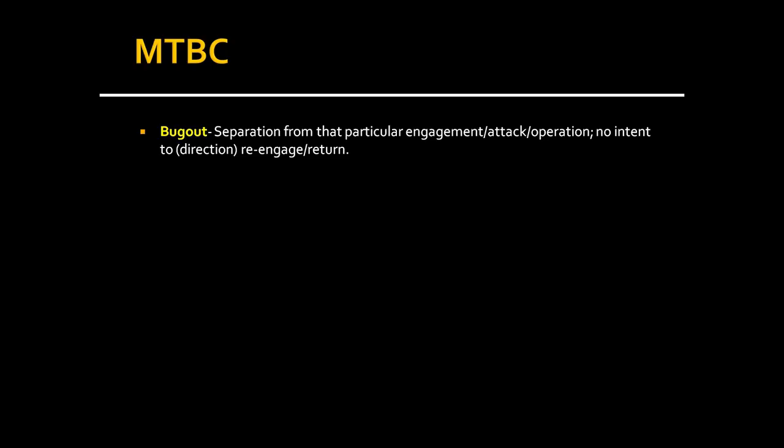BUG OUT is a separation from a particular engagement with no intent to return or re-engage. For example, if your wingman is bingo fuel and out of ordnance but you still have bombs, you tell him to bug out — just get out of there, don't come back — while you handle the remaining target yourself.